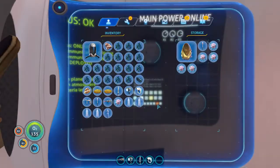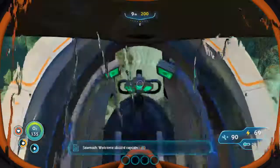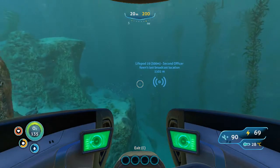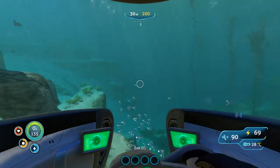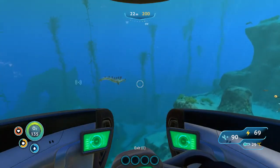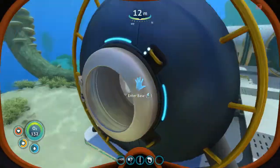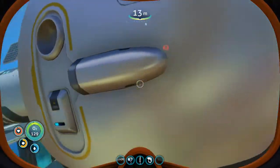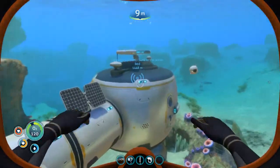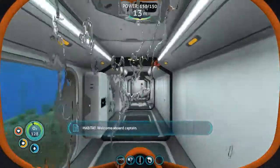Not much up here on auto. I'm going to do some things to my base, add on a few things. I think the scanner room here is drawing a lot of power and the scan kind of stops whenever the habitat runs out of power. What I'm going to do is add a third solar panel and see if I can get that upgraded scanning speed.